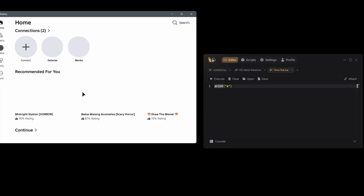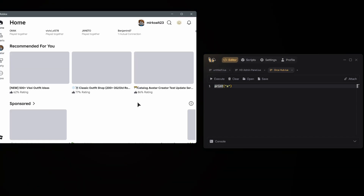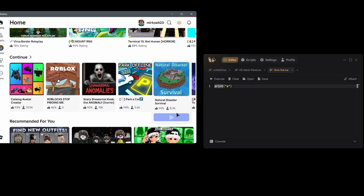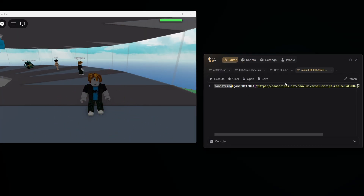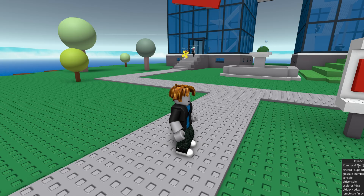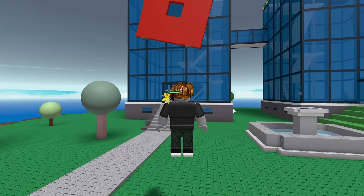Now I'm also going to switch games to show you that this has a working TP handler, so let me go to Natural Disaster Survival. There is also a script tab where you can search for admin scripts, for example. Let's try to use this one. As you can see, now we have Infinity Yield where we can fly.